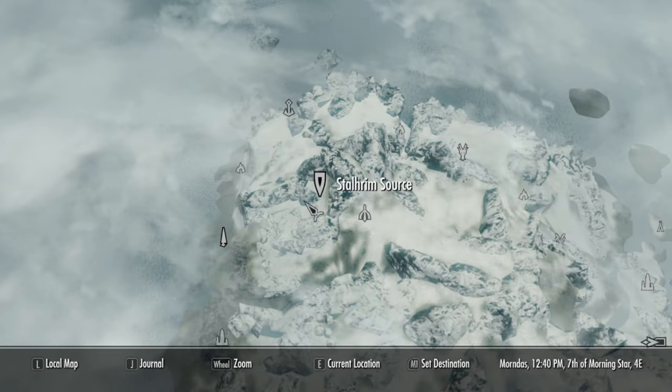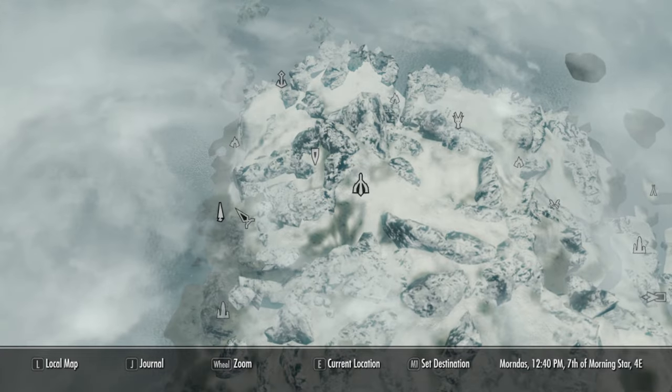Once you've gotten to this location, you're going to find it. There should be some Reeklings and some Mud Crabs, but they'll be easy to take out. If you're still having trouble finding it, it's going to be right here on screen.